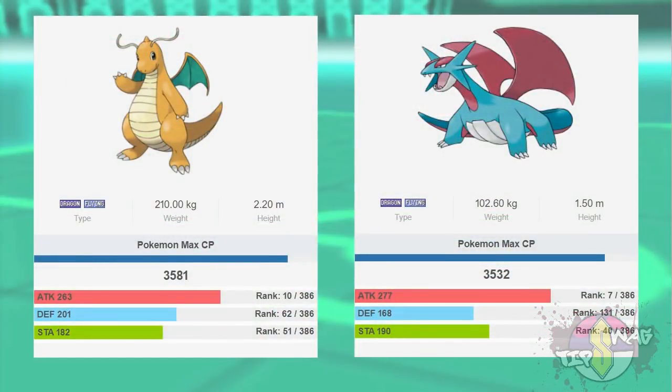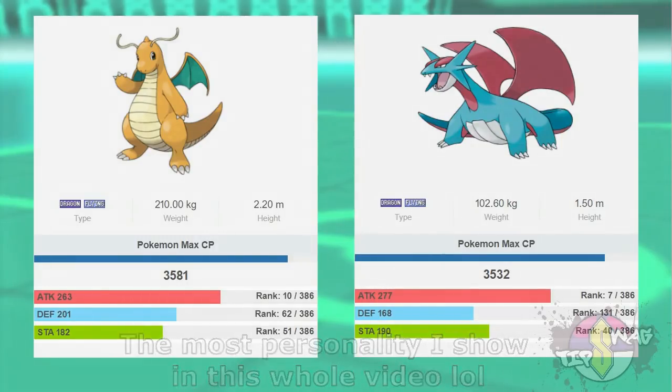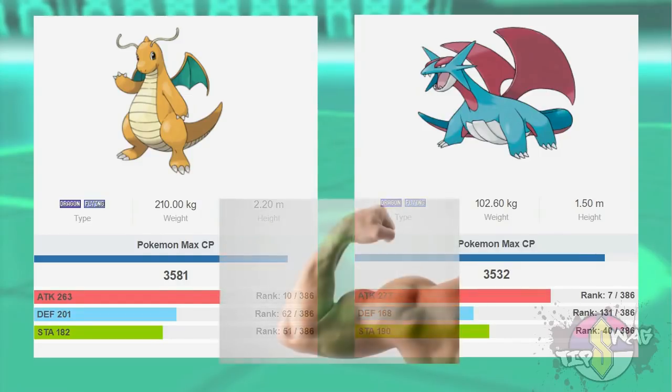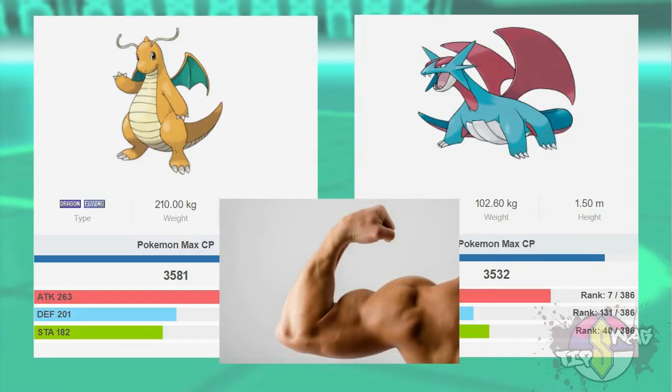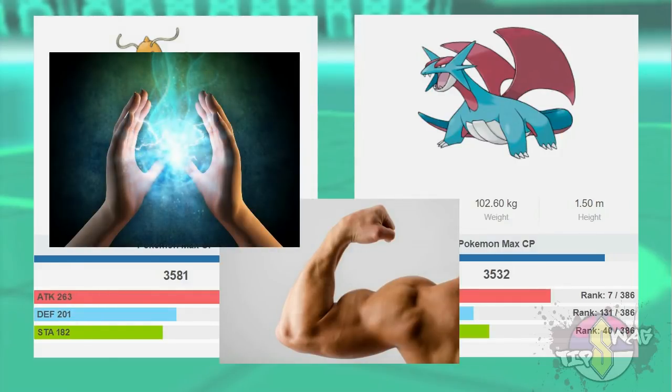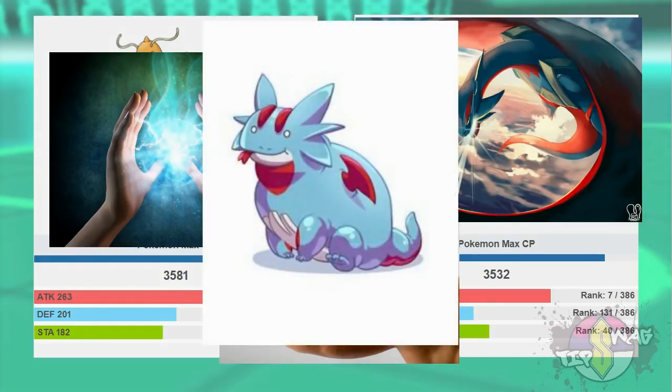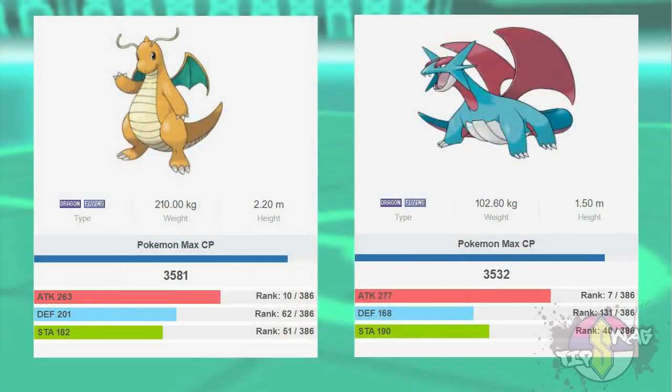Starting out, you'll notice that Dragonite has 49 higher max CP than Salamence. So what are people getting all excited about? Looking more closely, you'll see that Salamence has 14 higher attack. What's holding it back in the CP department is its 33 lower defense stat. More attack to pound Pokemon with and lower defense for more passive energy gains sounds like the recipe for an overall better attacker.